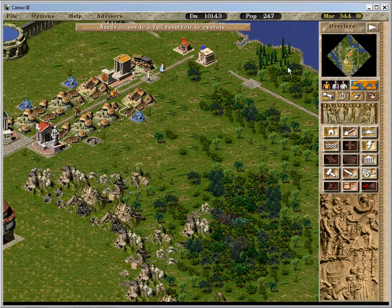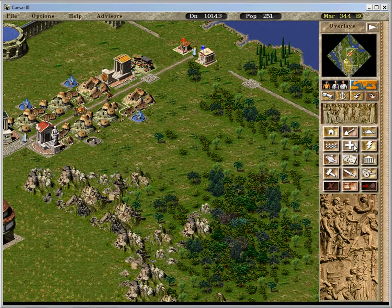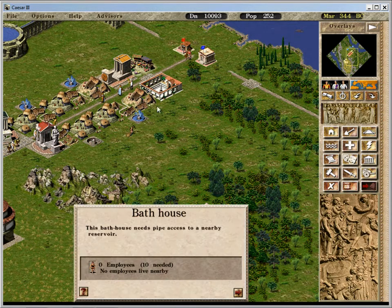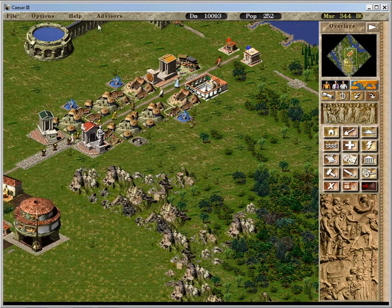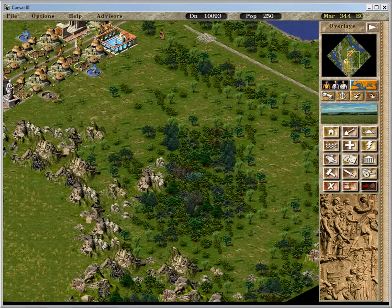I think reservoirs have a negative impact on your desirability. Now I can have baths, which increases desirability. That's close enough to the reservoir. I'm about to build another reservoir over here.